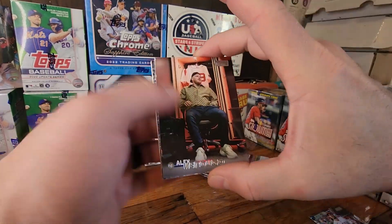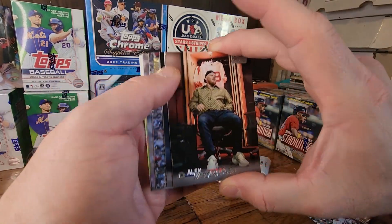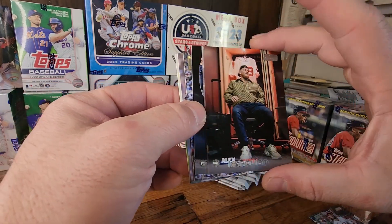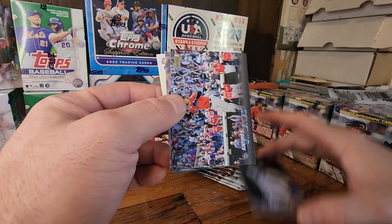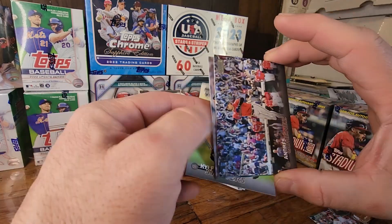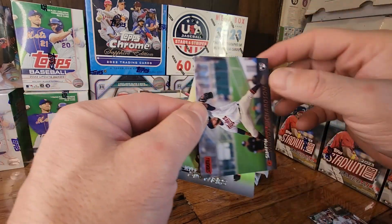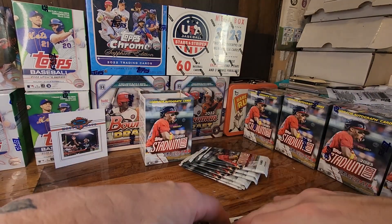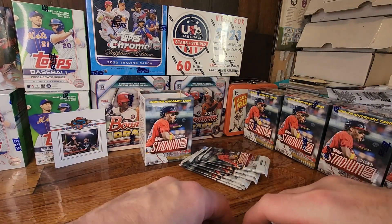Pack number two. There is a chance to get some autographs out of here. Is that messed up or just the photo? That's just a photo. Verdugo, Hernandez, Jimenez, Wood Richardson, and one of the lesser known Oriole rookies.